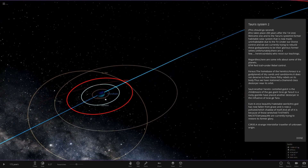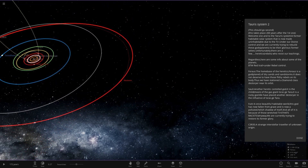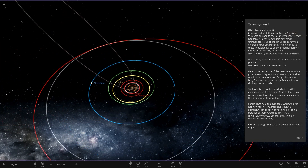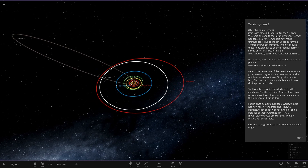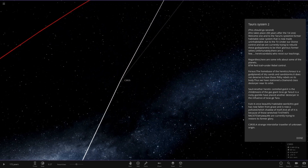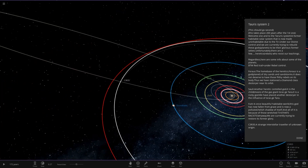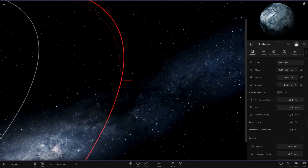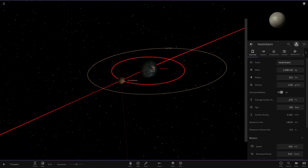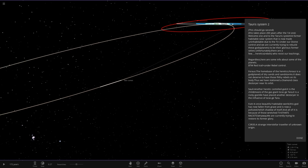The blue gas giant's moon now has some rebels on it. Then there's an object called C3R35 — a strange interstellar traveler of unknown origin. It's a coded name: reading the number three as an 'E', C3R35 spells out 'Ceres.' Further out, a dwarf planet also has rebels on it with a moon very close by, another dwarf planet, and then a comet all the way out as well.